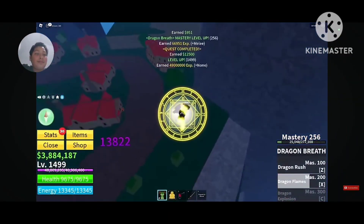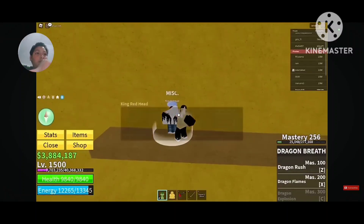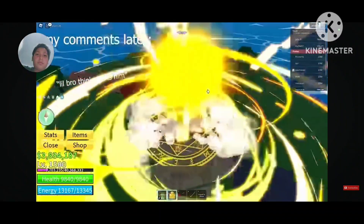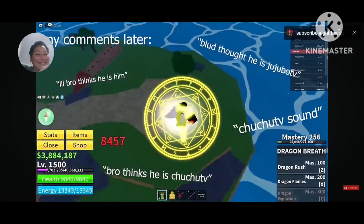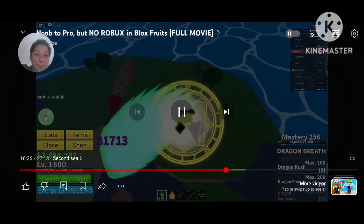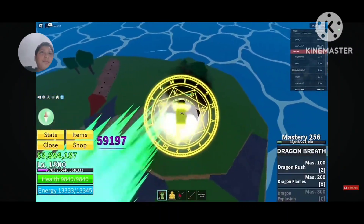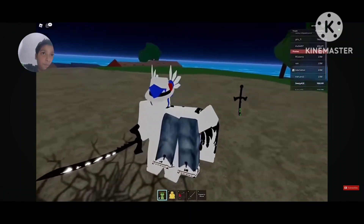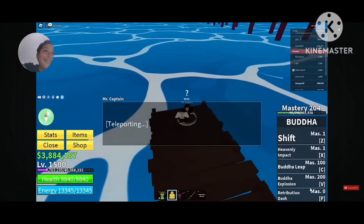They finally reached level 1500! Now they need to go to King Redhead and defeat Rip Indra. He didn't actually defeat Rip Indra — he just summoned him to enter the Third Sea. After that he went straight to the captain who took him to the Third Sea.